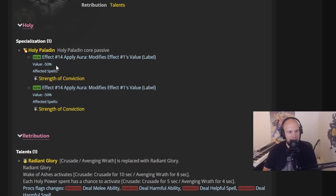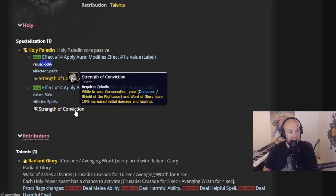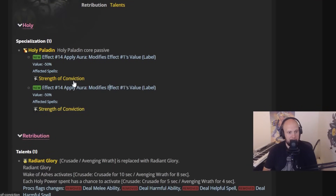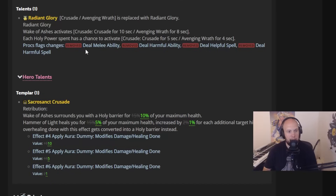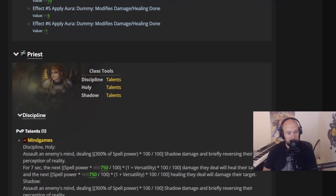For Holy Paladin — there's a core passive apply aura value at minus 50%, but it doesn't tell you what the core passive is. I think they want to nerf Paladin in PvE because Holy Paladin is absolutely godlike. I'm assuming this is some type of healing reduction. It does say Word of Glory on it, so maybe Word of Glory healing is being reduced, and then in Consecration, Word of Glory is increased. For Radiant Glory, the ret proc flags are changing — removing deal melee damage, deal harmful ability, deal helpful spell. I'm going to assume that doesn't mean much. Sacrosanct Crusade — Wake of Ashes surrounds you with a Holy barrier for only 10% of your maximum health, and Hammer of Light will heal you for only 5% of your maximum health, increased by 1% down from 2%. A pretty big nerf to Sacrosanct Crusade hero talents for Paladin.